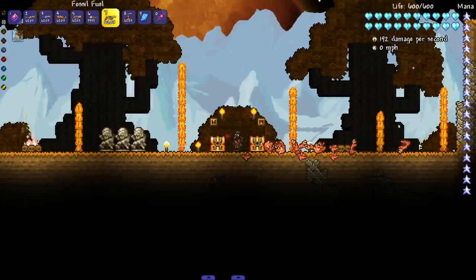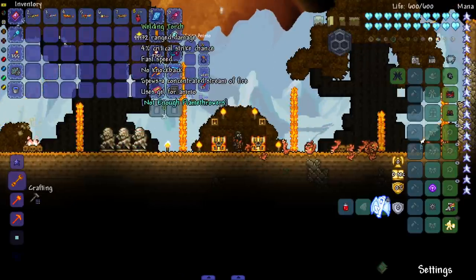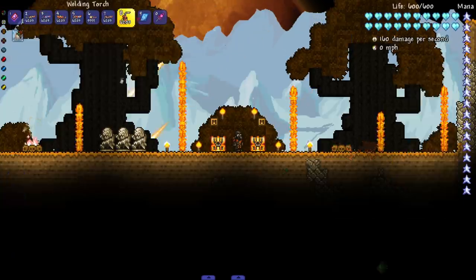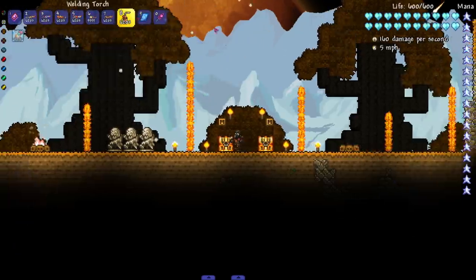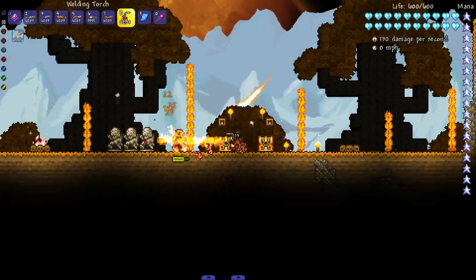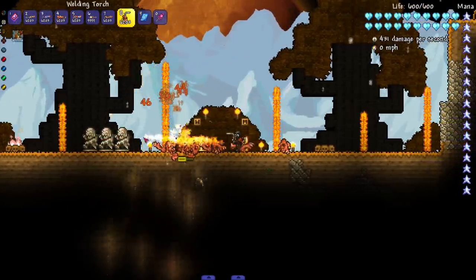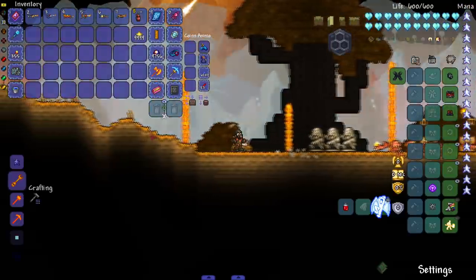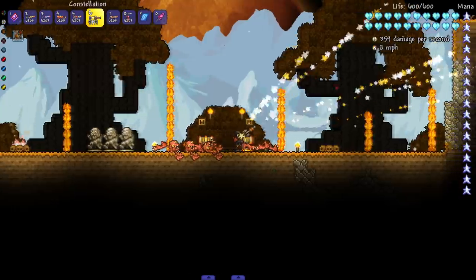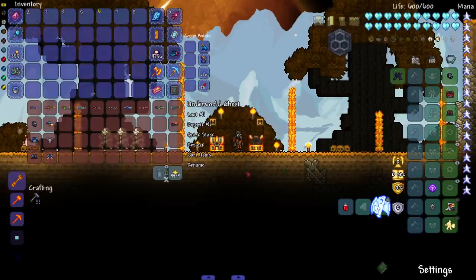Last but not least for our pre-hardmode flamethrowers, we have the Welding Torch. I believe it's made from hellstone and a couple other things. It's got a short flame but it does a lot of damage in quick succession. Against a group it's not too bad — you can definitely see it being tough to use on the Wall of Flesh, but once you switch to it, never mind — yeah, there you go. That's all the pre-hardmode ones; let's move on to the hardmode flamethrowers.